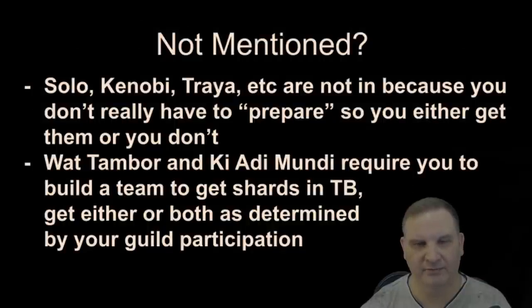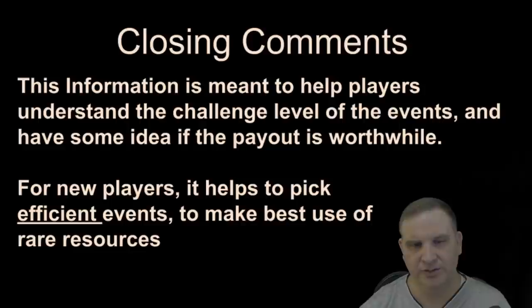There are a bunch of characters in there that aren't mentioned — Han Solo, Kenobi, Treya. You don't really have to prepare for those; they don't have prerequisites to meet. You just have to be in a guild to do the raids to get them, so we're not going to put those in the Journey Guide. And then for Wat Tambor and Ki-Adi-Mundi, you're not required — you could potentially be in a guild that gets them without you. So if you want to get a shard yourself, it does require specific teams, but that's up to you and depends on the guild you're in. So we didn't include those in the Journey Guide as an individual choice, especially early game.